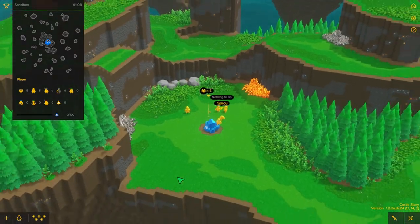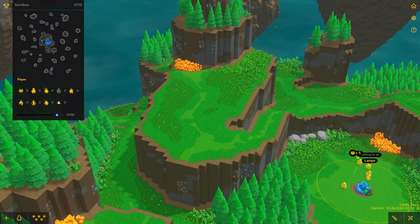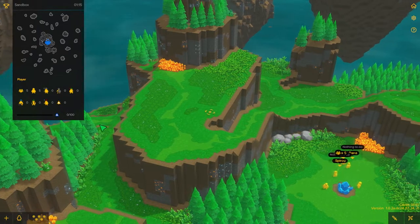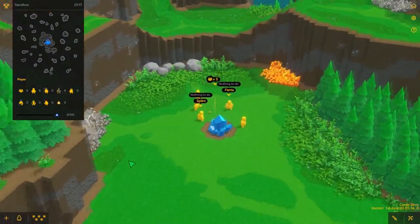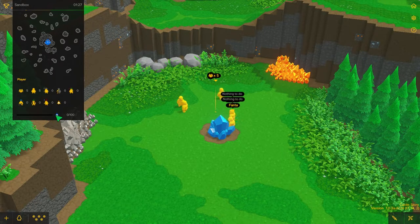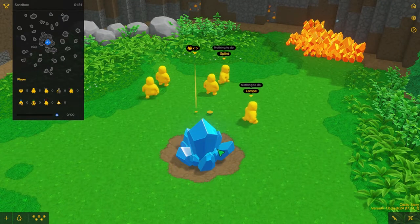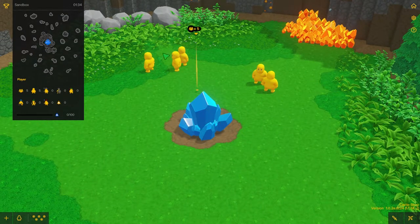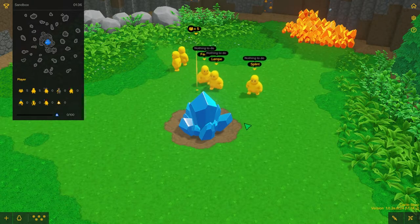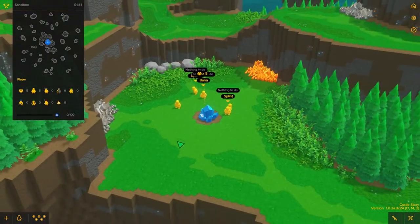Now normally if you would do conquest there would be crystals all over the map — smaller ones — all over the map and you need to capture those. Then you gather some extra XP as well as gain that crystal for your base to conquer the map, and that will result in more workers. Also if they die their souls will just float around the crystal so they won't die permanently — they will automatically respawn. So those are the basic things.